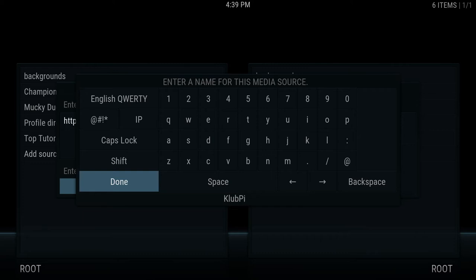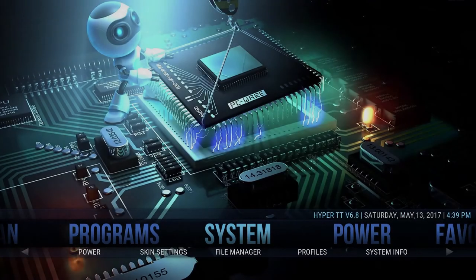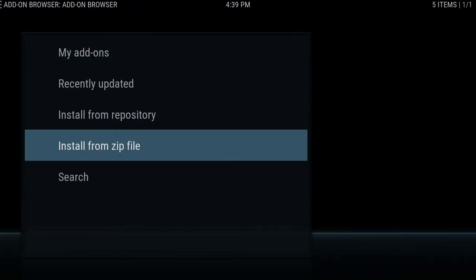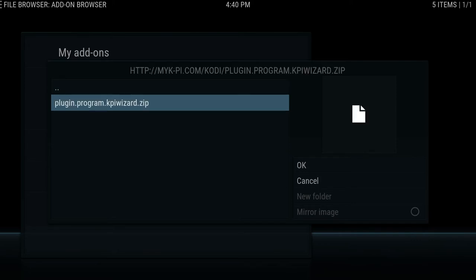Remember whatever you name this. So we're going to hit Done, hit right, and go up to OK. Now we have the source added to our build. Now we're going to hit Escape and come over to Programs. You're going to hit Add-on Browser, and we're going to Install from Zip File. We're going to go over to Club Pi, hit enter, and you're going to see here: plugin.program.kpiwizard.zip. So you're going to click on that and hit enter.